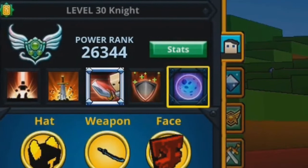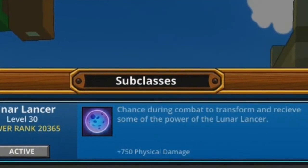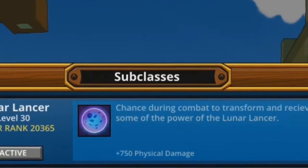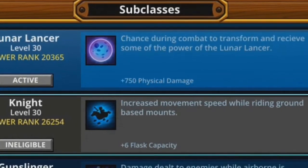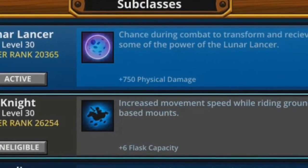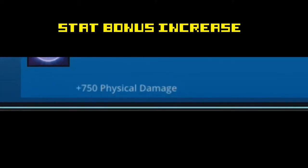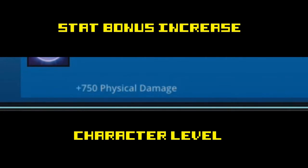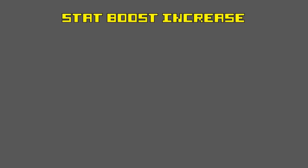Before I talk about the subclass, let me explain what and how the subclass works. The subclass is an extra ability you can equip as soon as you hit one class to level 10. After one class gets to level 10, every class can equip a subclass regardless of level. You can only equip a subclass from another class — you cannot use the subclass of the class you are currently playing. There is one ability and one stat bonus increase with each subclass. The stat increase is based around your character level, and the ability granted is determined by Power Rank. As of right now there are 6 tiers of each category, and the stat boost starts at level 1.